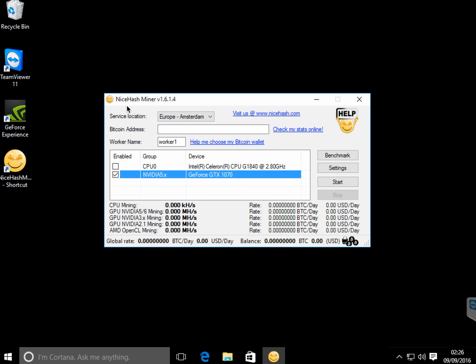I just downloaded NiceHashMiner version 1.6.1, the latest, and it has identified my GPU 1070. I just wanted to run a benchmark for this just the very first time. So let's do it and see how it goes.